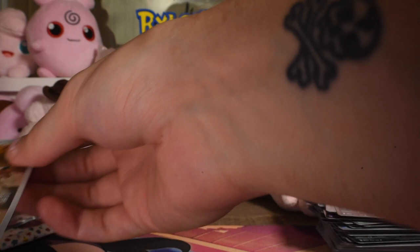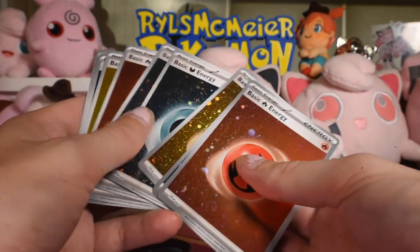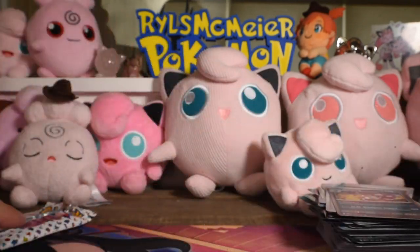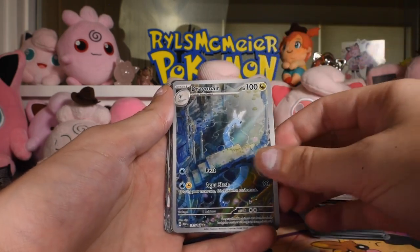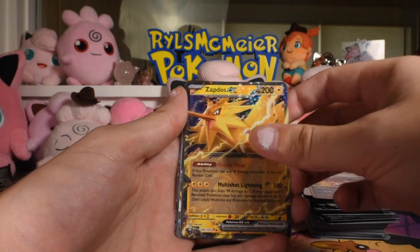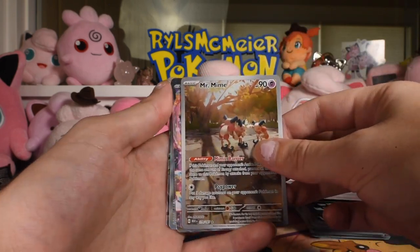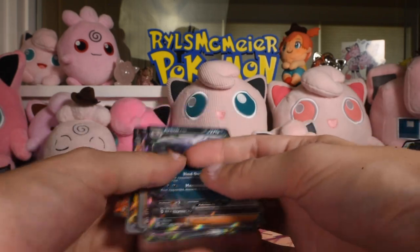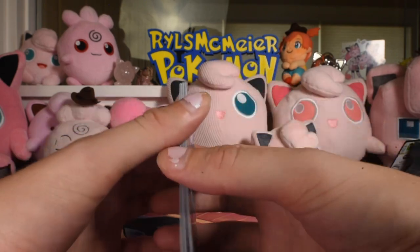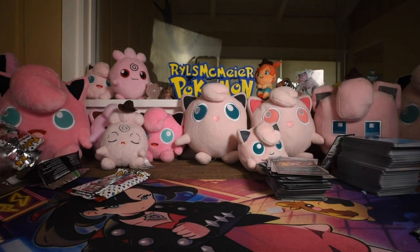Let's go over what we got — I'll sort holo energies from the rest. We got ten holo energies with some very cool swirls. Here are our non-energy hits: the normal Charizard EX, the illustrated Dragonair, the beautiful Wigglytuff full art, Zapdos EX, Venusaur EX full art, Blastoise EX illustrated full art, two Mewtwo EXs, Mr. Mime illustrated art, Bill's Transfer full art trainer, and an Arbok EX. Eleven hits out of 36 boosters — one in three. Pretty good, not amazing, not incredible, not the best I've ever seen, but about in line with doing a booster box.